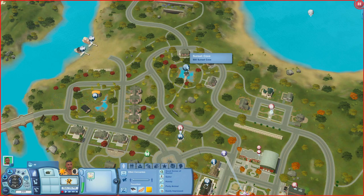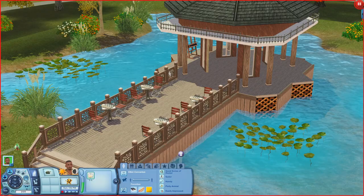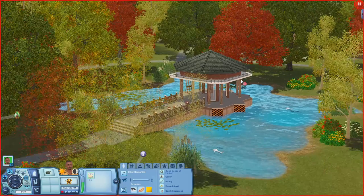Now let's check out the Sunset Cove, a fishing spot. There's a little pier with chess tables, an art easel, and a telescope. You could definitely add more stuff here.